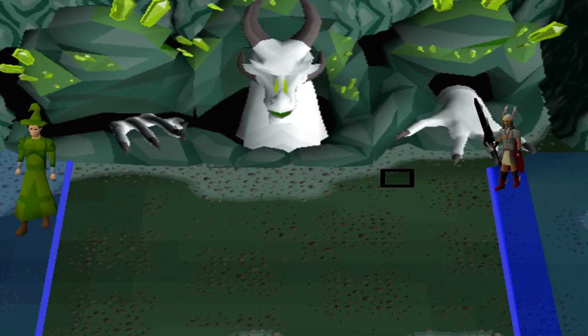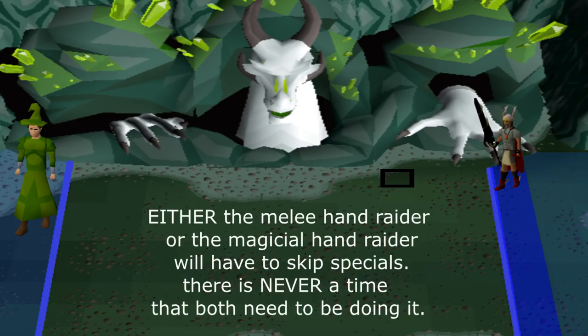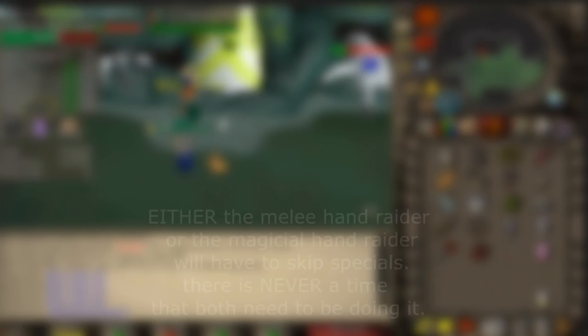Have everyone run the head except for the person with the strongest melee weapon on the melee hand and the person with the strongest magical gear on the magical hand. One of these two people need to be skipping the special attacks. Only one person will need to skip at a time, and if that person needs to skip, that means it is set for their side.